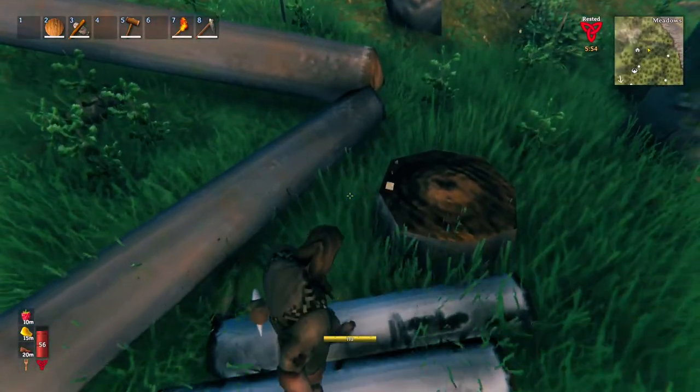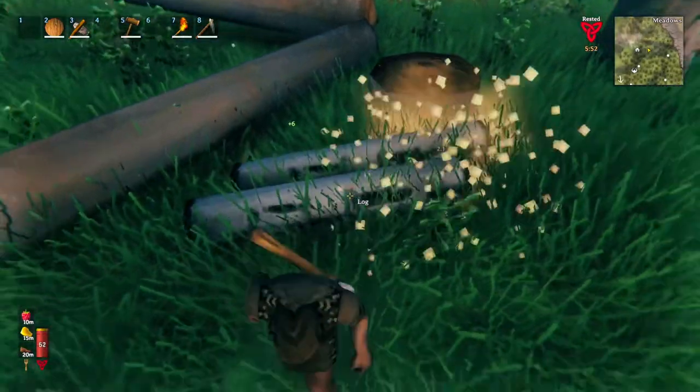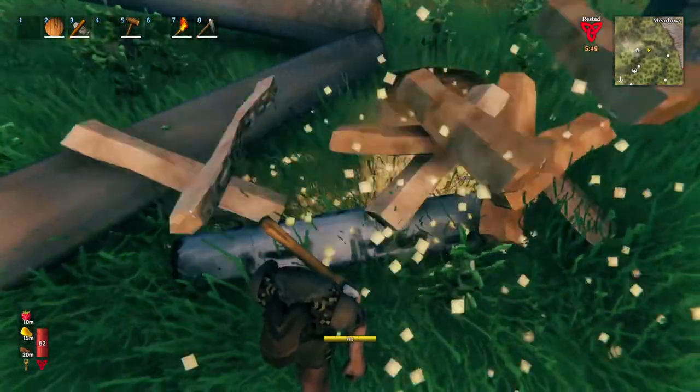Continue this until the birch falls and breaks into two logs. Then start rolling logs against each other or against other trees until the birch log breaks and you get finewood.